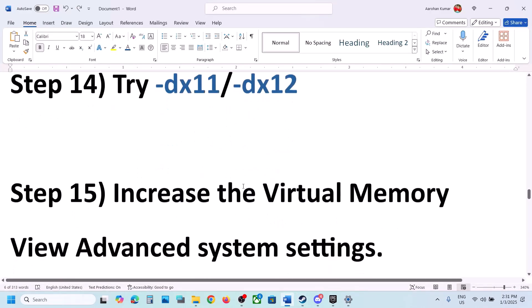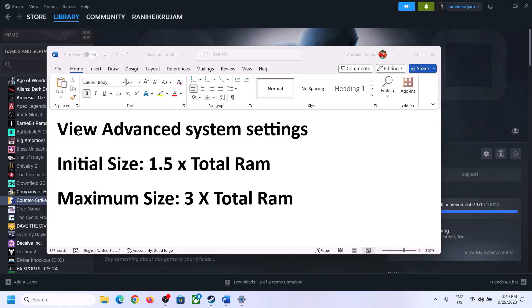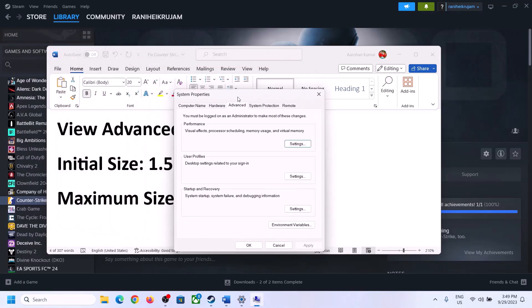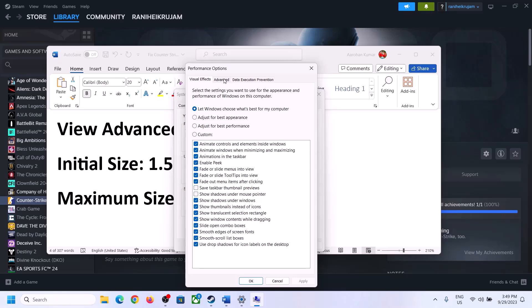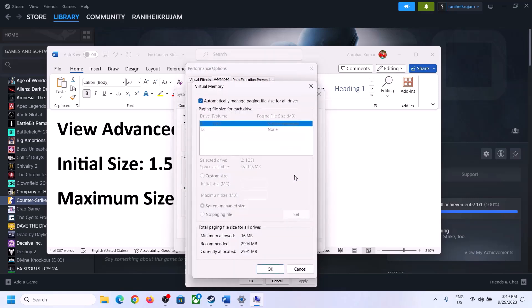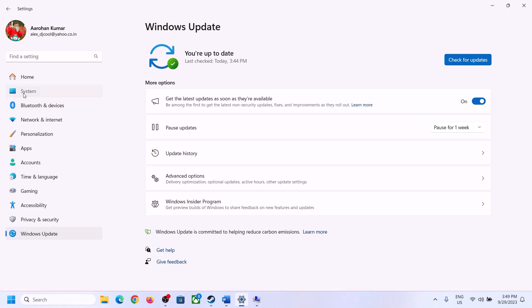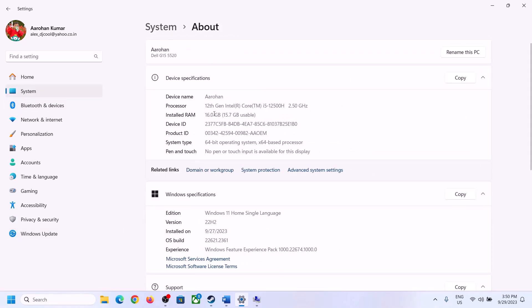The next step is to increase the virtual memory. Type 'view advanced system settings' in the Windows search box and open it. Click on the first Settings button, go to the Advanced tab, and click on Change. Uncheck the box which says 'Automatically manage paging file size for all drives,' then select the drive where the game is installed. Check your total RAM in Windows Settings by going to System, then About.